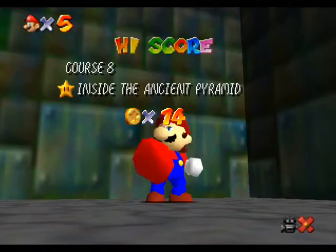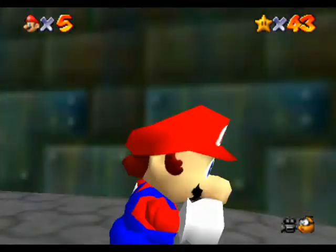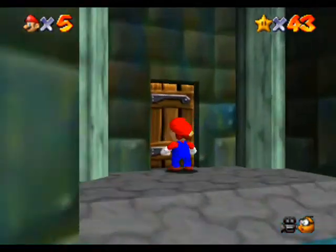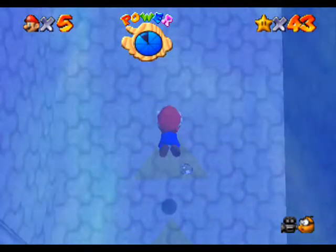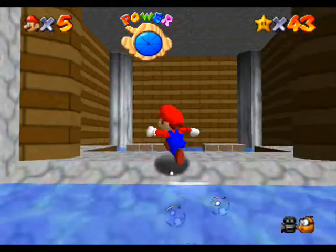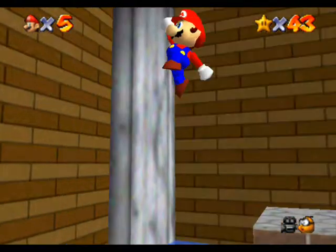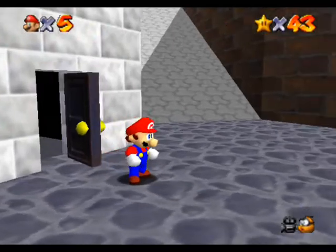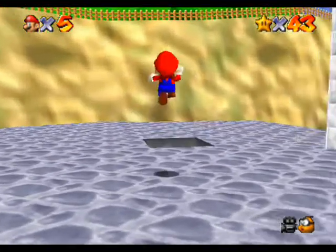Alright, now what can we do? I don't feel like doing any more Shifting Sand Land — that level just gets old. I guess we can go get the invisible cap. We gotta swim all the way down here and just pound the quarters down. Then there's no water on the outside — it looks pretty bold without the water though. At least it comes back in the credits.